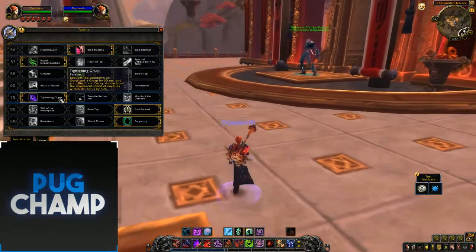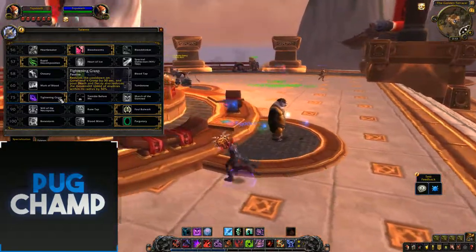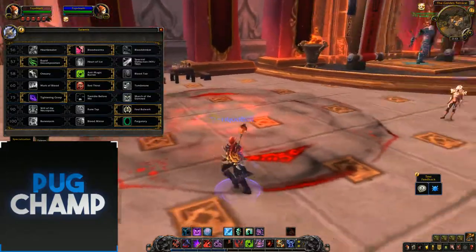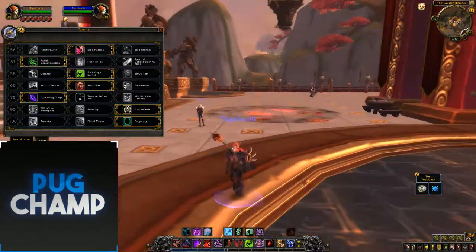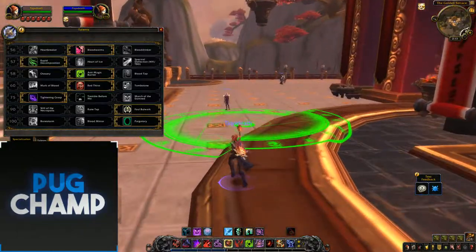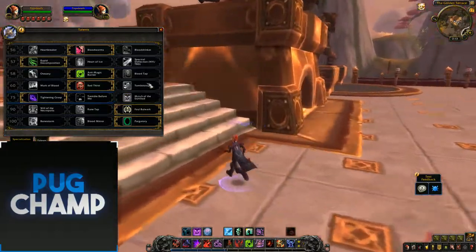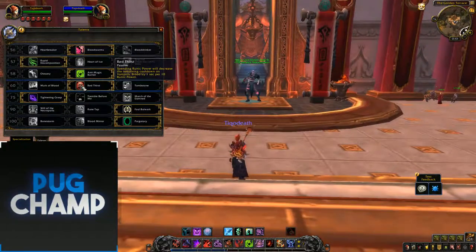One thing I really like is Tightening Grasp, which reduces the cooldown on Gorfiend's Grasp by 30 seconds, like it did in Legion. But your Death and Decay also reduces the movement speed of enemies within it by 50%. This means when you're using Rapid Decomposition, you can also kite all your targets — they're going to be so slowed and taking so much damage from Death and Decay. Even with limited speed, you can literally kite them through the Death and Decay, keeping aggro on them. Especially if you have no defensives up, you can just kite the pack. Gorfiend's Grasp is obviously the spell that grabs everyone together, which is really, really good for all the DPS.